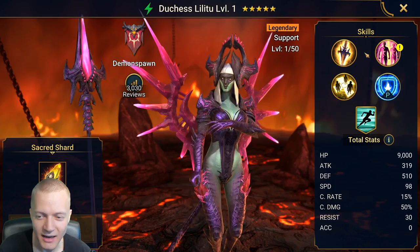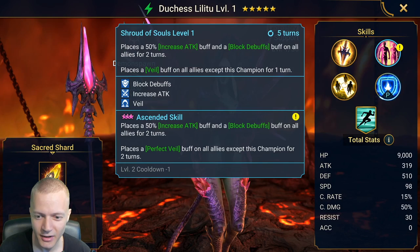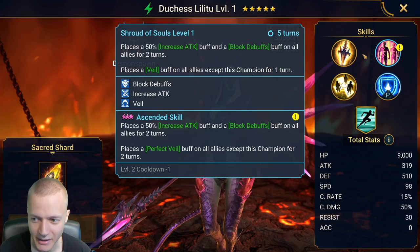Slag Knight is set — we need someone to decrease people's defense and attack. We also might not need two speed boosters; maybe Duchess Lilithu is enough. But that would mean I would have to make my Trynda faster, and if I made my Trynda faster, I think I would be fine with it.